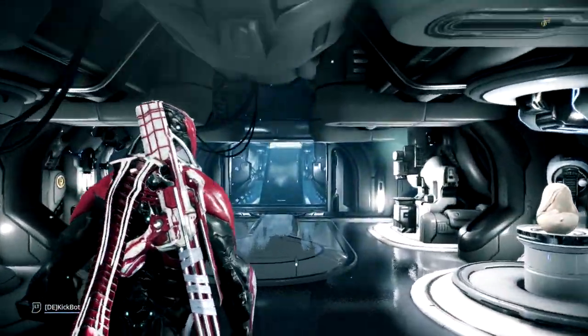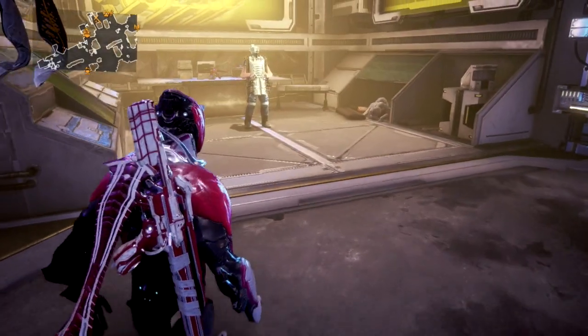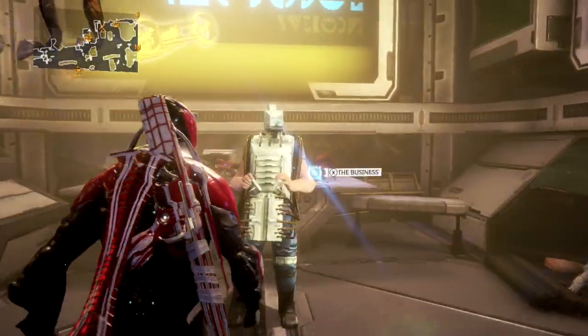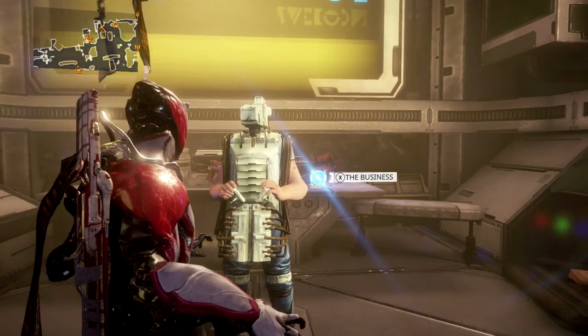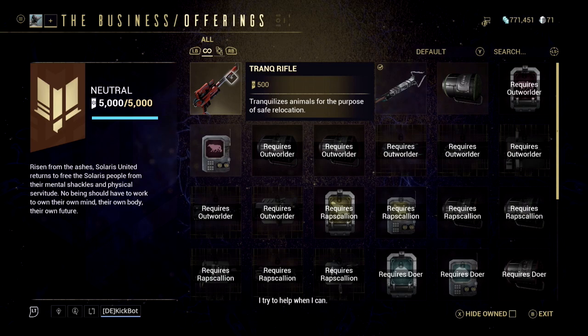First things first, let's head down to Fortuna and speak with one of the vendors for some supplies. Once in Fortuna, speak to The Business and purchase the Trank Rifle and Pauber Echo Lure. To make your hunt easier, you can also purchase the Pauber Pheromone Synthesizer, but this item is optional.